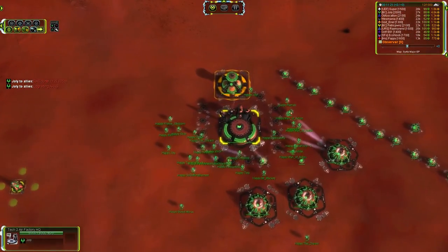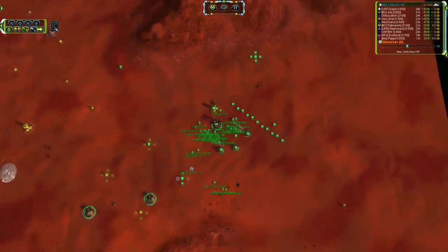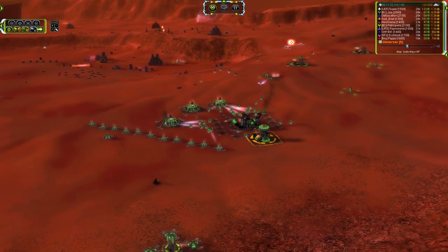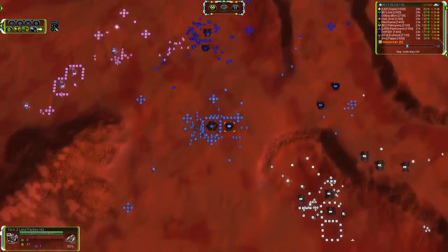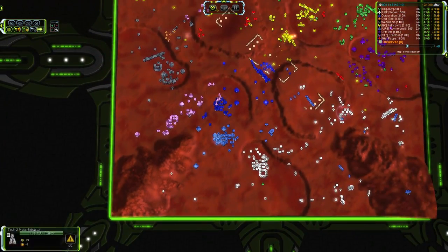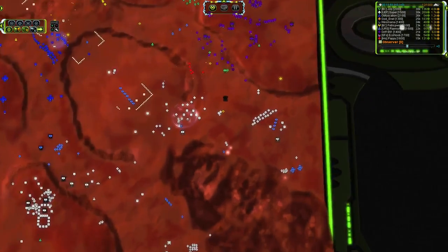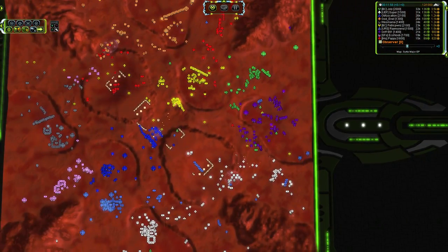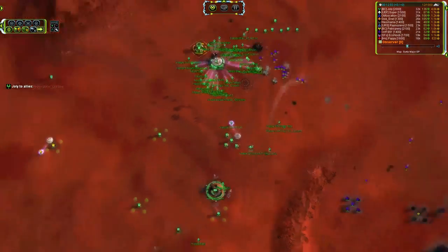Jolly has got resource allocation finished — that means he is going ARAS, and he will probably be getting a T3 air factory online before too much longer, which means we'll probably be seeing a Strat Bomber rush, because I don't think anyone else is even remotely close to T3 air. There's a T2 factory building Corsairs, but Raymurand has nowhere near the power income to handle T3 output. We've got Medusas incoming, and there are no combat units whatsoever in the back.